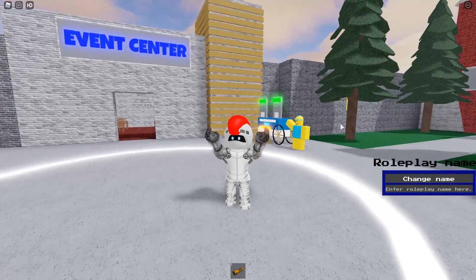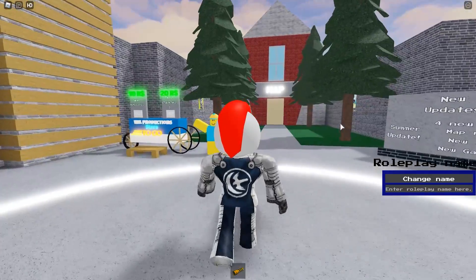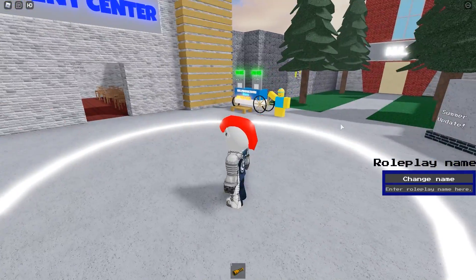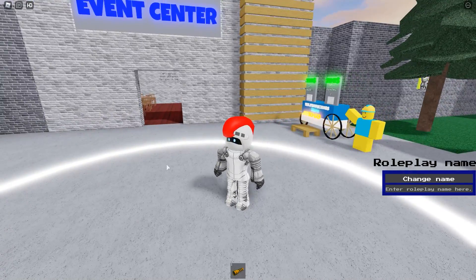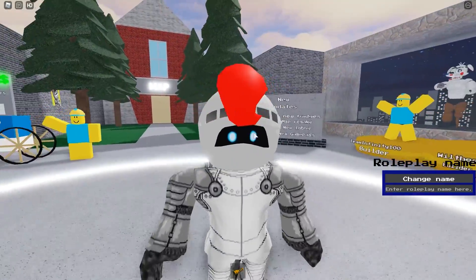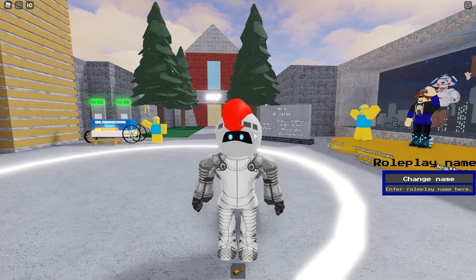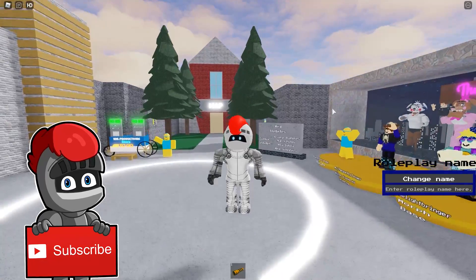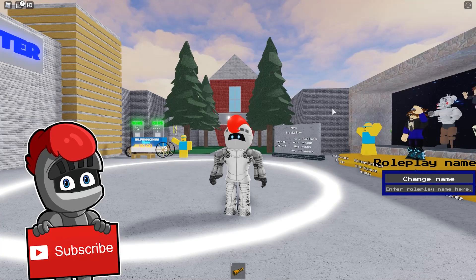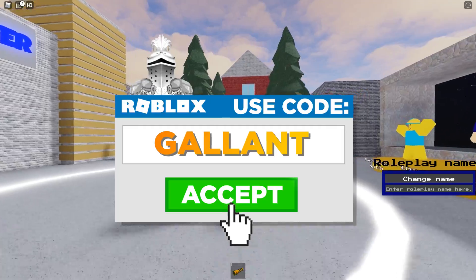Today we are back in Daisy's Doggy Diner roleplay in Roblox, and as you may already know there has been a huge update to the game — the map, the spawn, new characters, new game passes, new badges. We're going to be covering all of that in this video, getting all the badges and checking out most if not all of the updates. Make sure you're subscribed and hit the bell icon, and whenever you're buying Robux use star code Gallant.